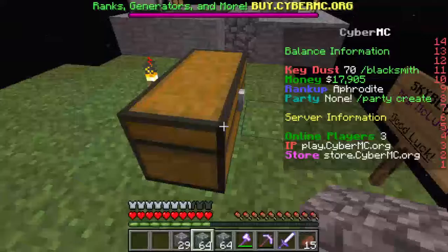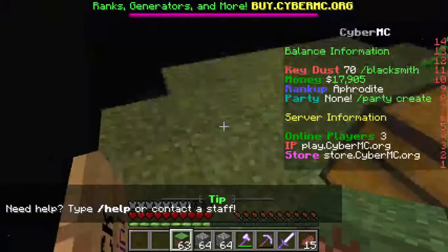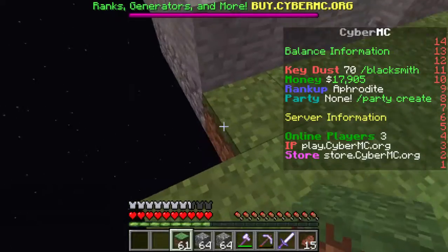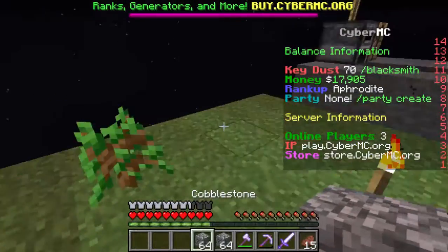We gotta grab some cobblestone, let's actually make that into a perfect square with these extra grass blocks they start us off with, so we can have this little grassy area here. Perfect, and then we'll put the rest of that away, and then let's get into the expanding part.